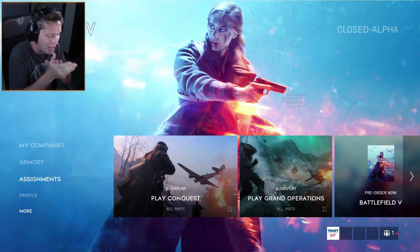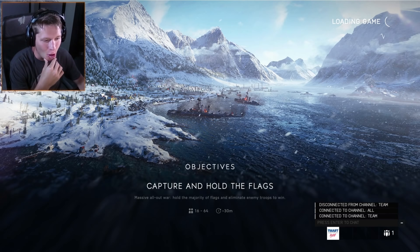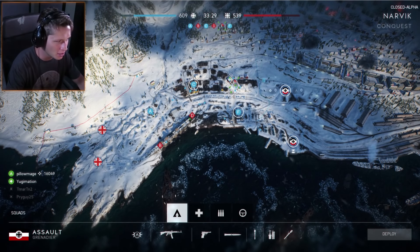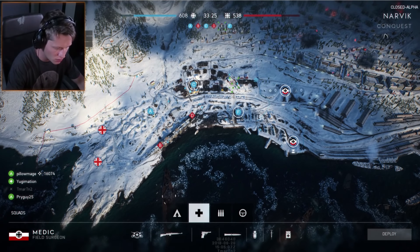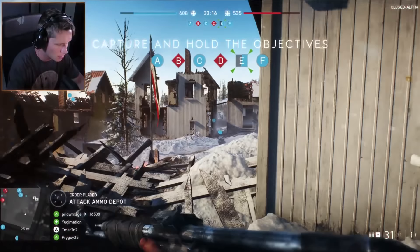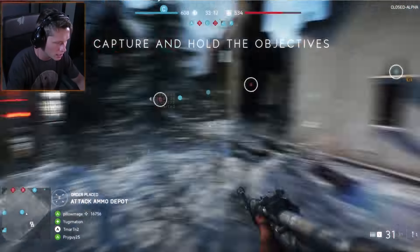Let's hop into it. We're going to be playing on Narvik - looks like a coastal wintry wonderland. We've got battleships out in the bay just turned over. Looks like our squad is winning right now, so that's good. We've got assault, medic, support, and recon. I think I'm going to start with assault and then try a little recon - recon will be fun.